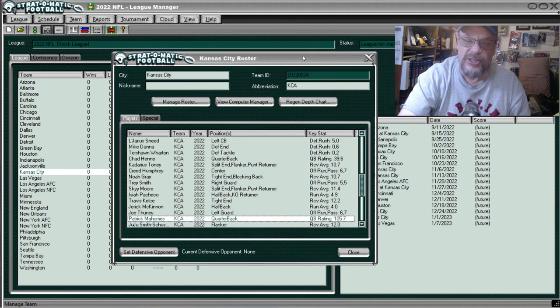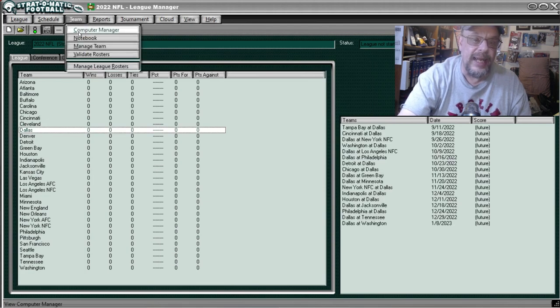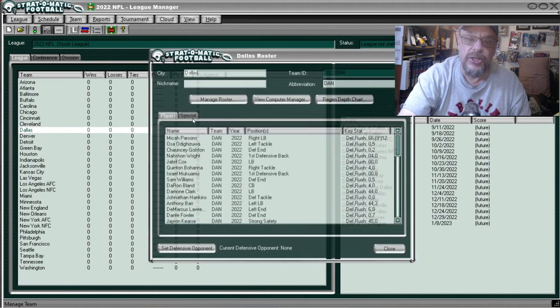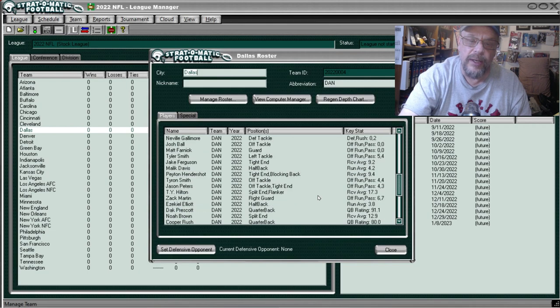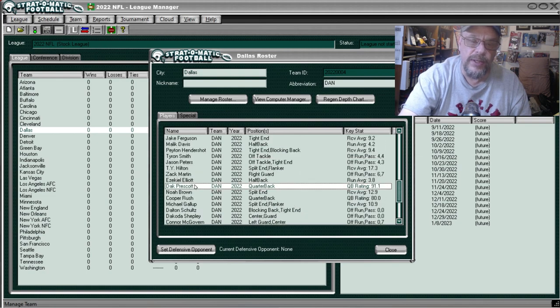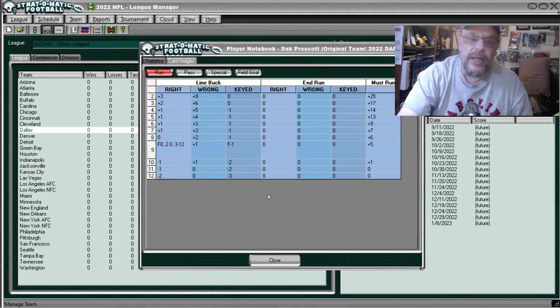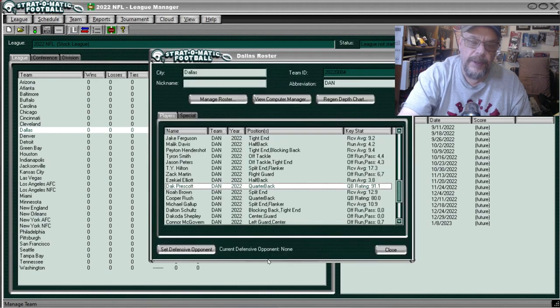Now let's go to Dallas to look at Dak Prescott — if I didn't do a Dallas guy I'd have been strung up by my thumbs. Going to Manage Team, finding the quarterbacks — there's Cooper Rush, but we're not looking at him — there's Dak Prescott. His must-run is fairly good but he can't end run and his line buck isn't great. His pass isn't as good as Mahomes — he has must-runs, the double long gain is at 11 and not nine like Mahomes.